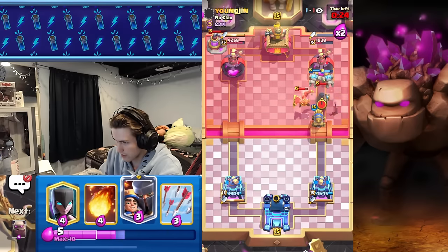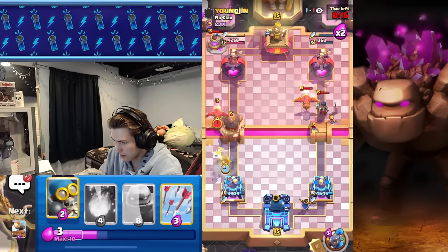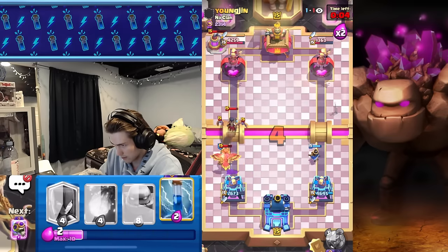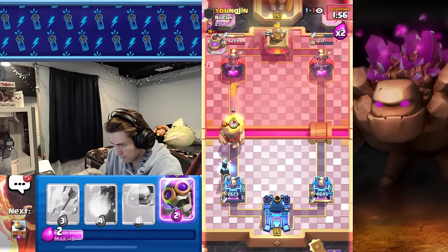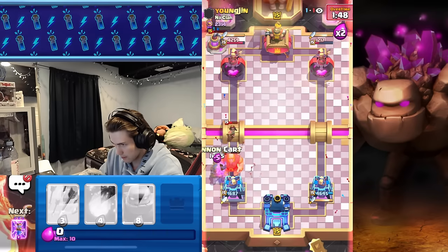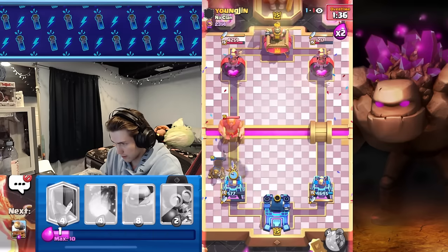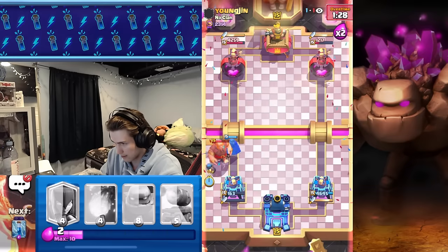Cannon Cart is not going to reach the tower — he goes Night Witch for a counter push, not sure why he didn't go the same lane. I think he should've gone same lane. Cannon Cart to block for that Phoenix. Let's Zap, let's get a Night Witch, let's get a Bomber. He has Arrows. Cannon Cart — Evo Zap, please. We somewhat defend here. He has Evo Zap — can this knock it back far enough? We're not gonna clutch it out — tough.